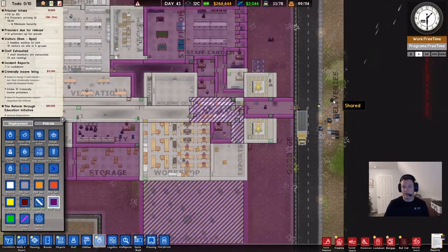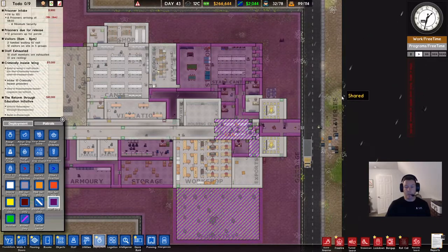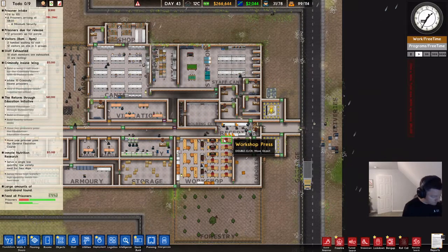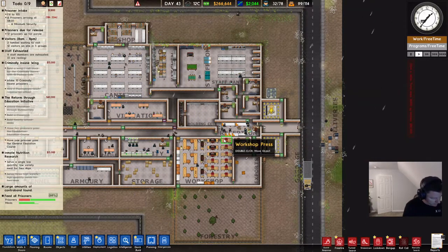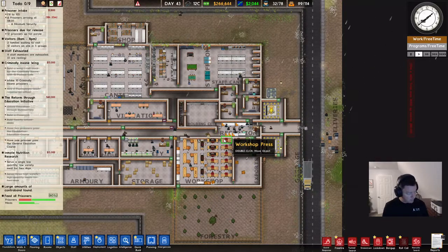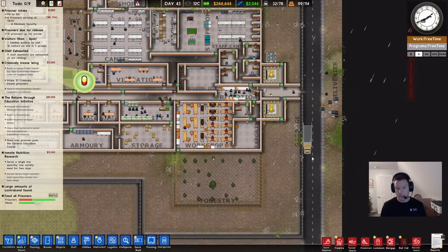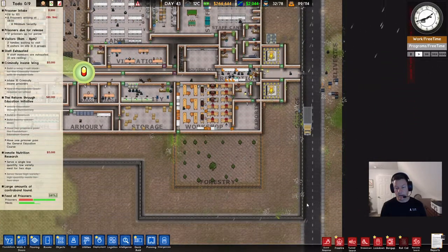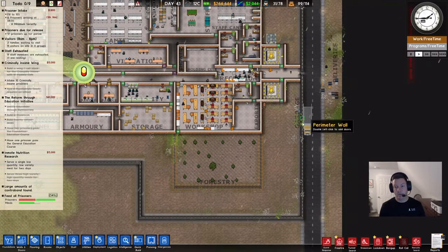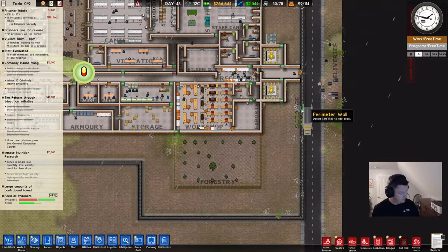Because if a prisoner comes out to the deliveries area, they can make an escape attempt since there's no outer wall containing them at that point — if they see freedom, they're going to make a run for it. One tip is to enclose the space and make it staff only. You could also put a road gate, and generally it's a good idea to have it pretty far south to avoid bottleneck issues around the garbage and deliveries area.